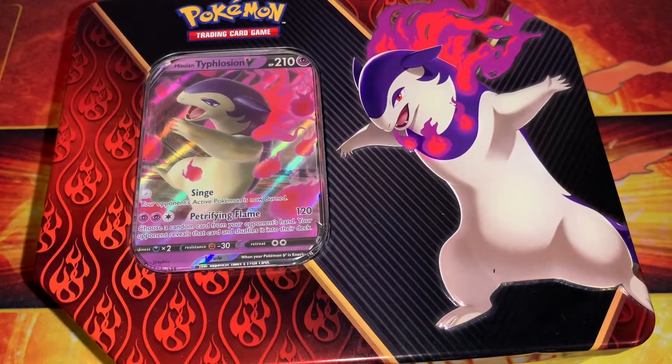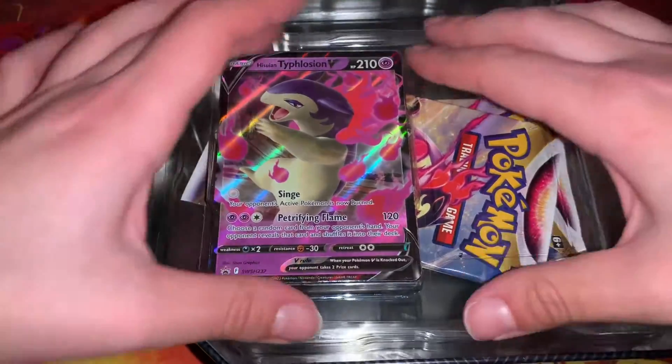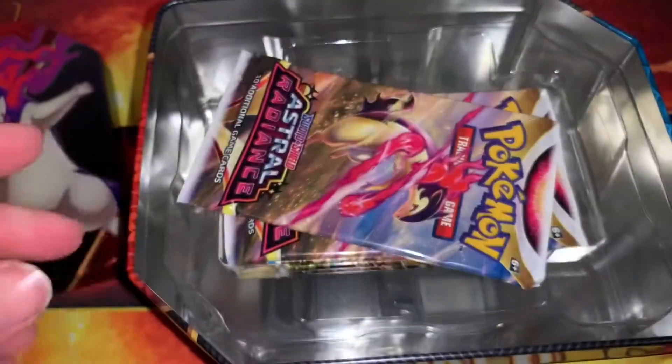Hi everyone, it's time for the final tin, which is Typhlosion. I saved my favorite for last, so hopefully this gives stacked pools. It's the promo, very cool.